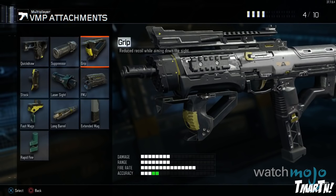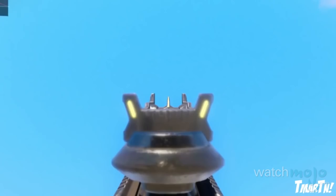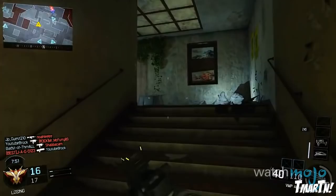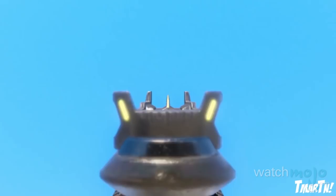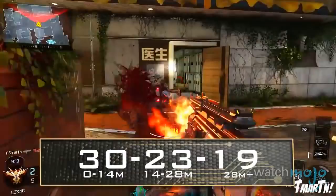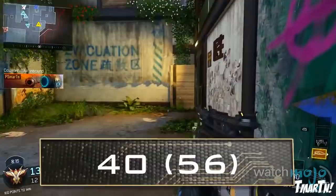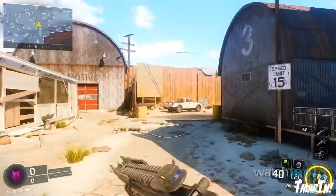The long barrel is also pretty good, the laser sight isn't bad if you hip-fire a lot, and fast mags is a good option for all those close-quarter gunfights — that is the VMP in Black Ops 3. If he's good at one thing, it's hammering home key points and using on-screen visuals to make all the key stats very clear. The VMP has a three-part damage profile: 30 damage from 0 to 14 meters, 23 damage from 14 to 28 meters, and 19 damage after 28 meters. For experienced players, his Black Ops 3 gun guide is the place to be; for newer players, he's got tips and tricks covered too.